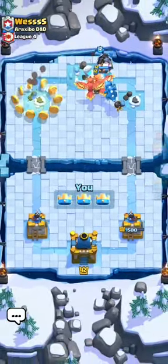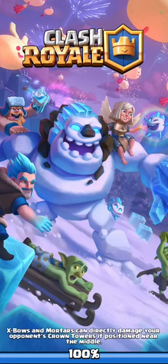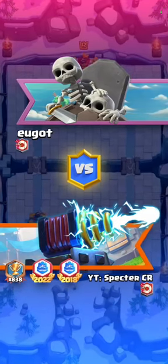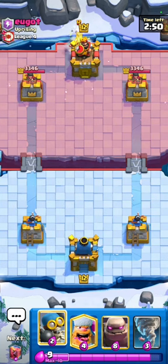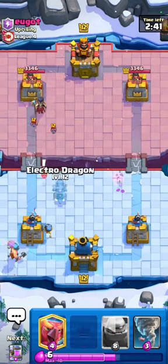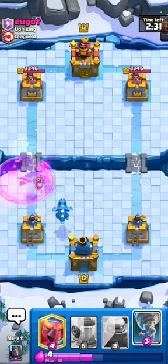It was an easy match for us. As I said in the first video, this is Golem control — you have to control any tension in any situation on the map. Next match: we have Bomber and Lumberjack. It's going to be a mirror matchup — I love mirror matchups! I'll play my Lumberjack here. If he plays Golem, I'll play my E-Dragon.